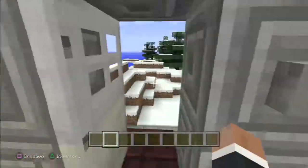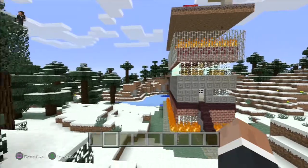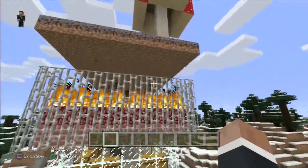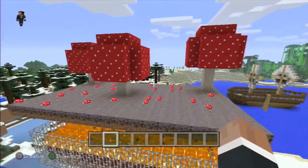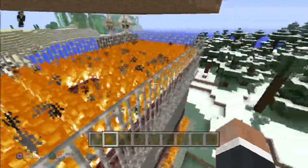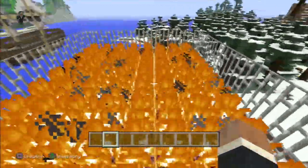I've shown you the house; now let's get outside and look at it from further away. This is what the house looks like from a bigger view. Just today I added a mushroom biome on top of it — I just thought why not, it looks kind of cool. And this is the flame here.